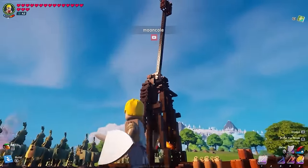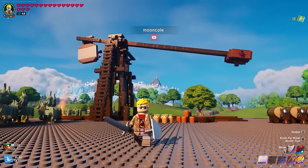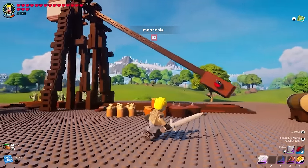In version 1, thrusters on the counterweight were required to reset the trebuchet. From here, gravity takes care of the rest.